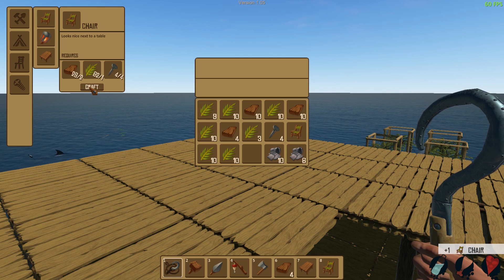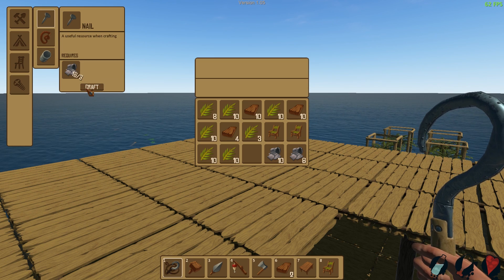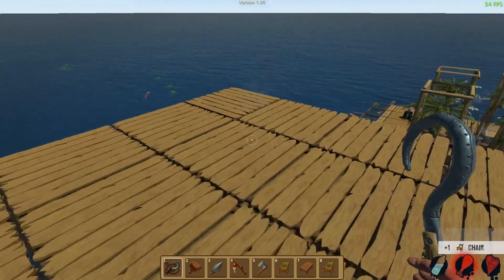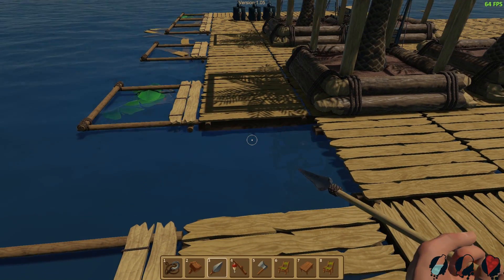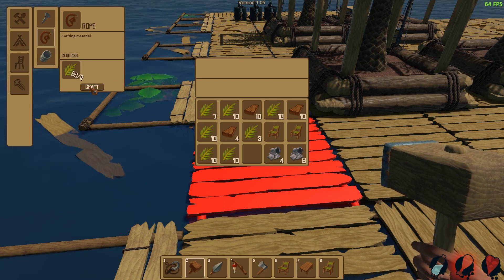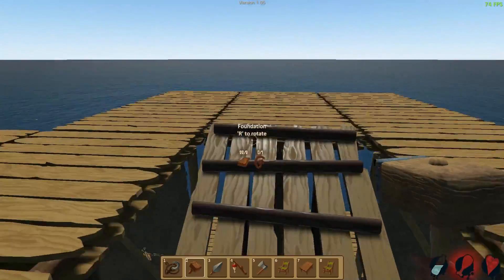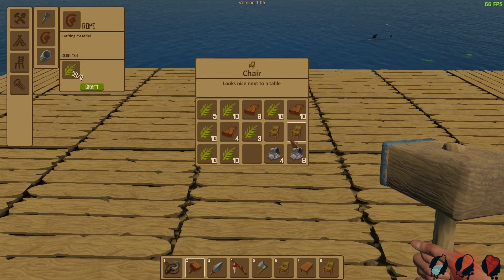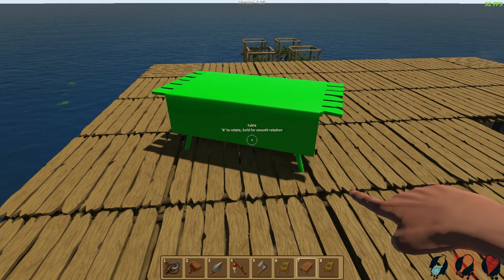So let's make a couple chairs - one chair, two thirds... we're probably missing nails. We could probably stretch and get another one. Is the shark attacking? Oh yeah, he is. Sorry - oh he looks a lot better as well. He just keeps breaking things. He looks a lot better though. I need to make some rope, some rope-a-dope. There we go - awesome. So let's place down this table and chairs finally.